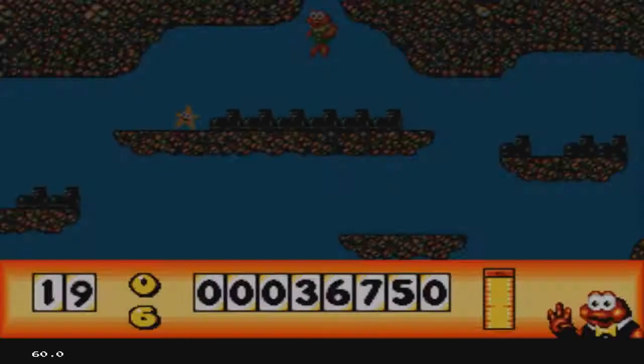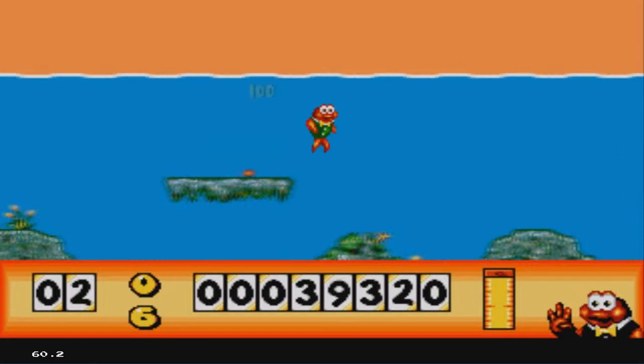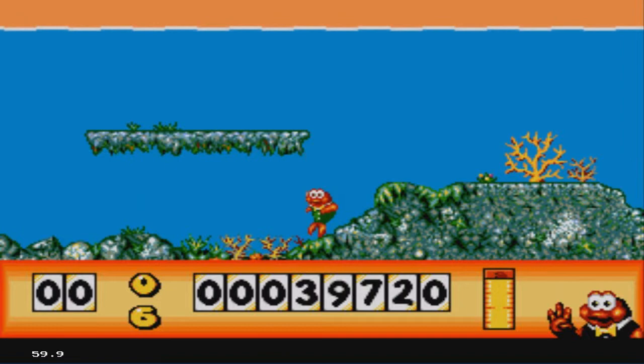Look at all the boots! I've got boots — they're worth 80 points. Look at that starfish: yellow starfish restores all your life. If you go out of water or go into a bonus area, your life will slowly drain. But once you get back to the normal area, your life will go back to what it was. It's kinda cool, I guess.